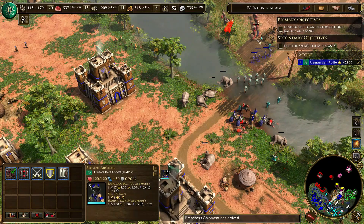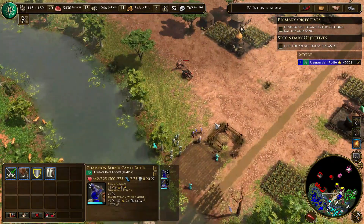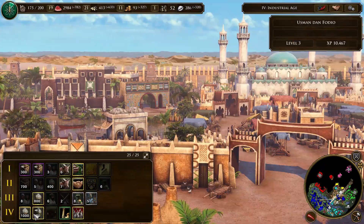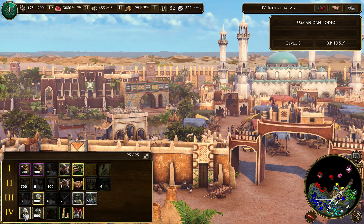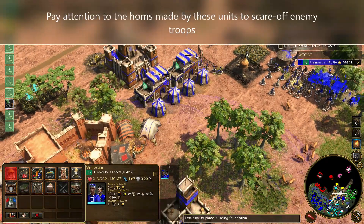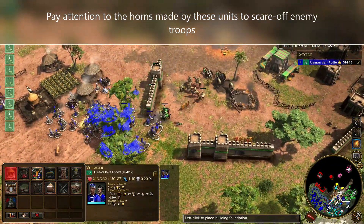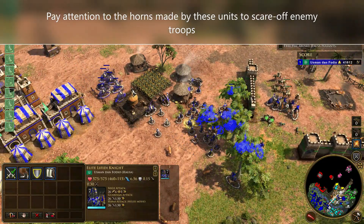Moving on to gameplay now. With these new African civilizations, they do bring new ways to play the game. I love the influence system generated by the universities that allows you to recruit soldiers from other parts of the African continent, and even some colonial forces, notably from the British, late in the game. I also like the new wizard-type unit that scares off enemy troops, which does reflect how superstitious people of these civilizations were at that time — so this is actually adding some realism.